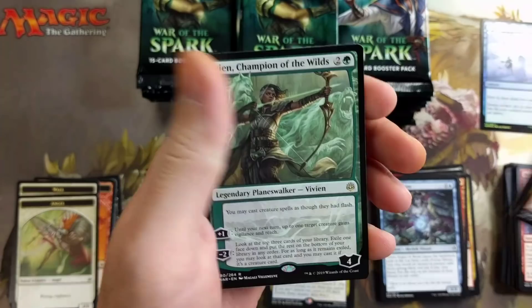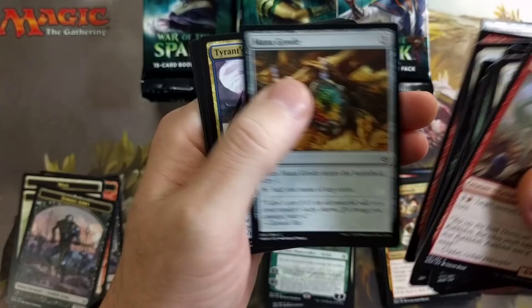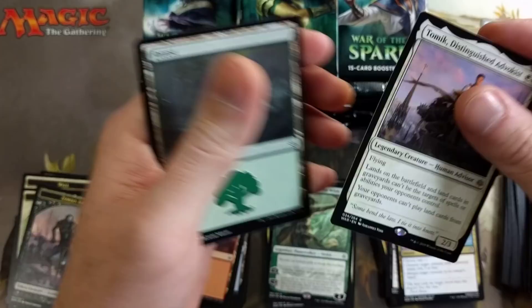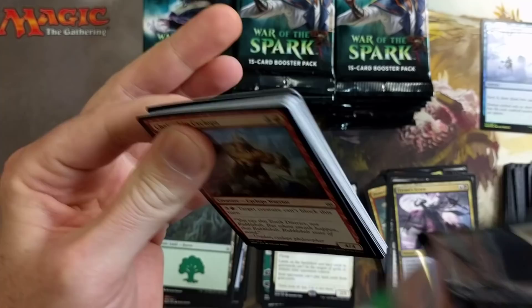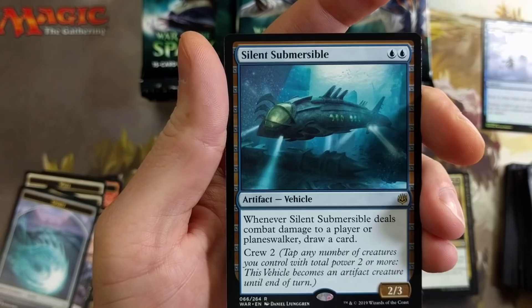Vivian, Champion of the Wild — yeah, I thought that was kind of different. I'm not sure how many emblems are in the set; I don't even want to make a guess. Saheeli's pretty sweet. Come on, give me something really juicy for this guy — can we get a good pull out of here? We got Death Sprout, Ugin's Ob Silence of Merciful.